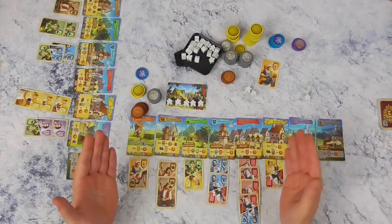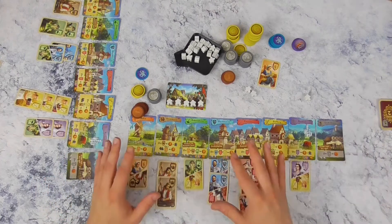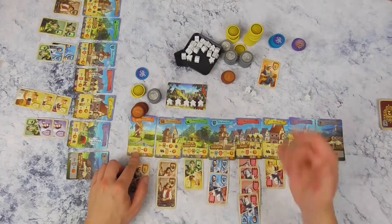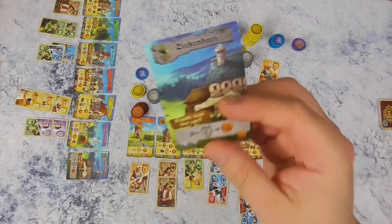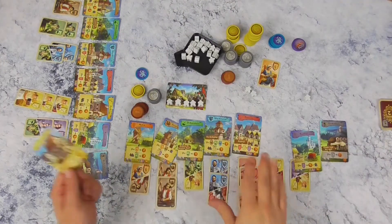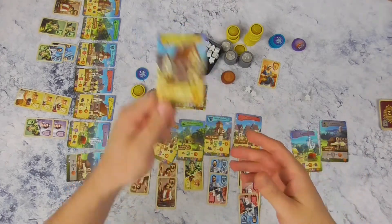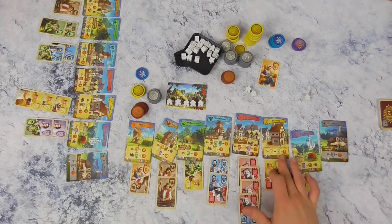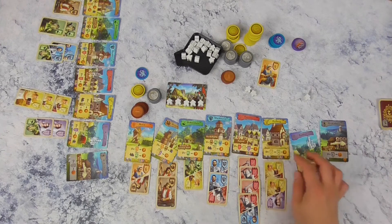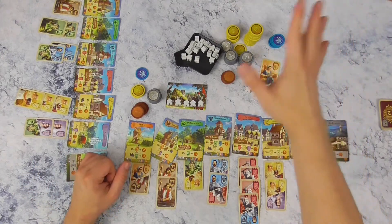Je kan ook met de B-kant spelen en combineren naar hartelust, maar dan kan je ongebalanceerde verhoudingen creëren. Alle spelers gebruiken altijd dezelfde kanten. Het ziekenhuis kun je zelfs omdraaien, dan word je nog meer bestraft: twee minpunten per zieke kaart. Op de B-kant kijk je welk karakter je het meest hebt in je dorpje en dan krijg je twee munten per dat karakter. Dat kan snel oplopen. Dat was dus Majesty met ondertitel 1 Koninkrijk 1 Kroon. Bedankt voor het kijken, abonneren en zie ik je volgende keer weer!